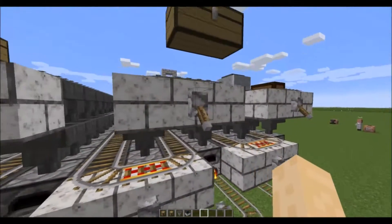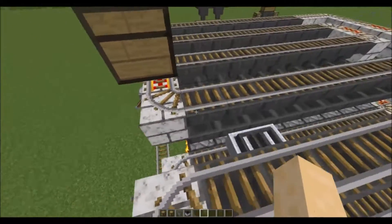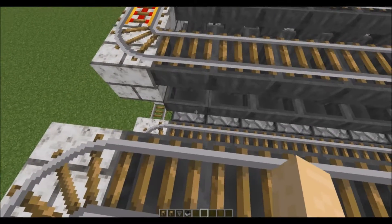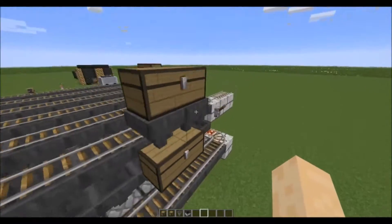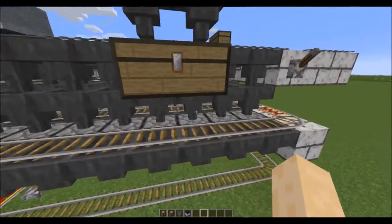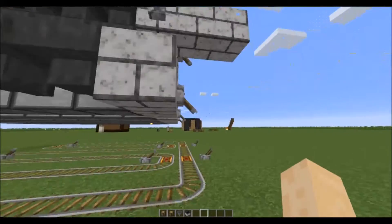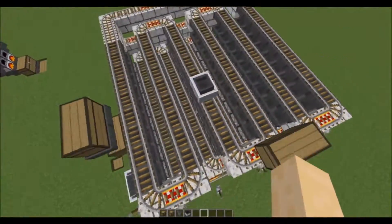Rather than have each furnace handle one stack, you end up with each furnace handling eleven stacks — five from the first hopper, five from the second, and one in the actual furnace itself. So very quickly, this is a very flawed idea. That issue is exacerbated by the coal more than anything, because the coal fill-up will be extremely biased. If you're trying to get coal through 54 furnaces, each furnace has a reservoir of six slots, meaning you need an absolutely ridiculous amount of coal just to get it up and running once.